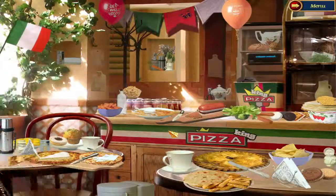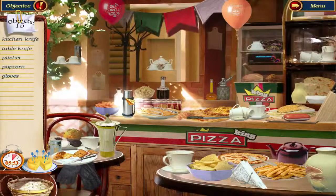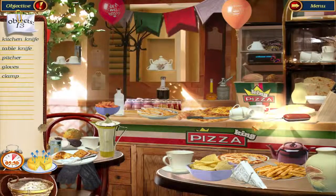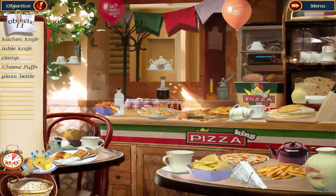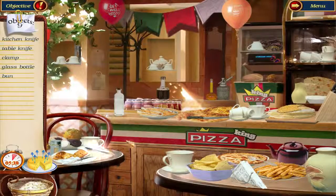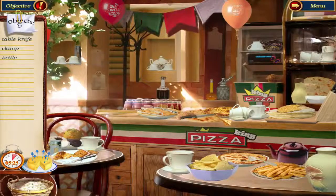Find the matchbox. Let's see — salt shaker, thermos, popcorn, sausage, pitcher and gloves, cheese puffs, teaspoon, bun, glass bottle, napkins, table knife, kettle...